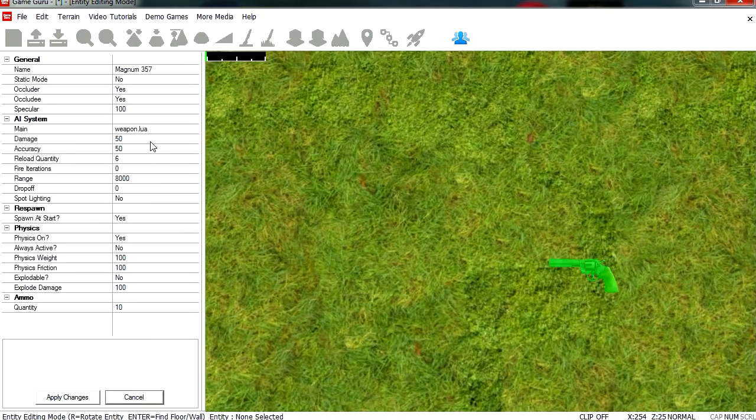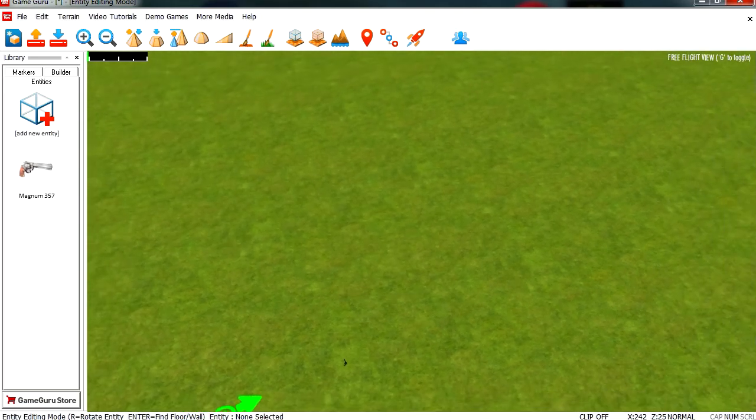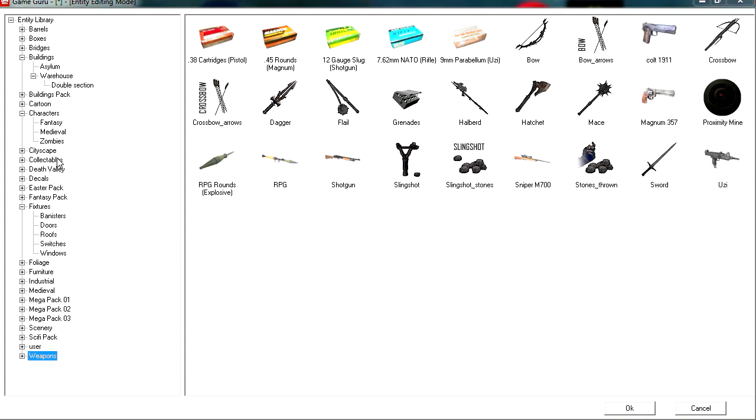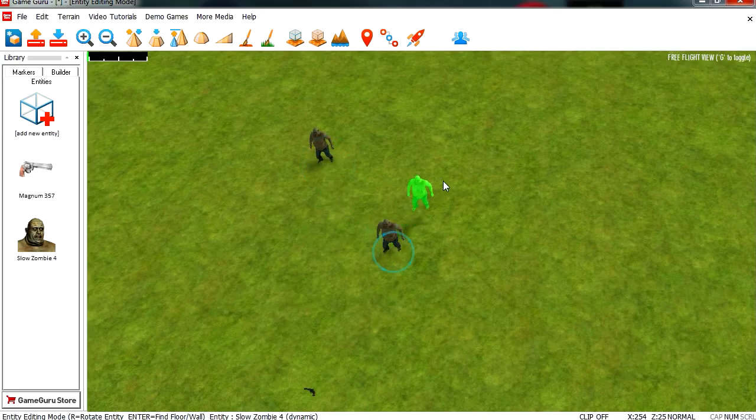Go to properties and give this... let's see where our ammo is. Okay, you reload a six — let's say we got 25 bullets. Let's add some zombies or something. Put entities and let's find some zombies. This is a good zombie to add. Now if you hold shift you can make a few of these.